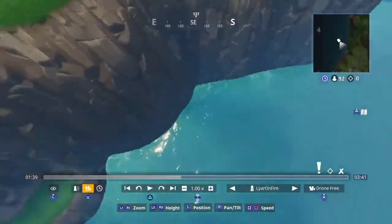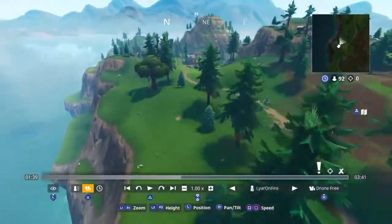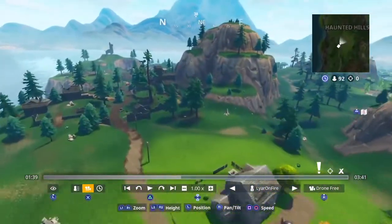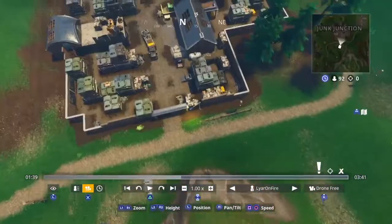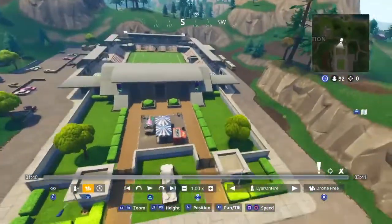There's an ice cream truck blocking the way on the side of the map. Maybe they're going to tip it over. I was coming up with a theory that it might lead on to Haunted Hills - maybe it's going to be like some sort of scary event. Let me talk about the cabin at Wailing Woods and Haunted Hills later.